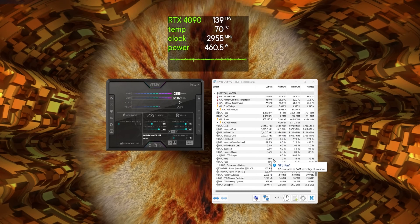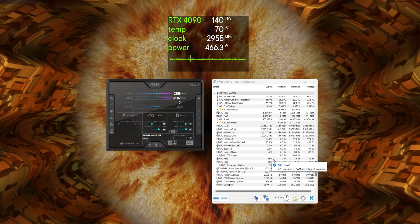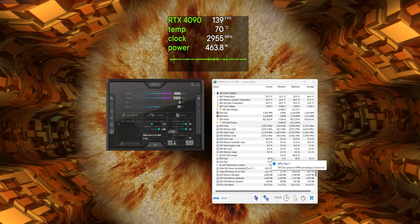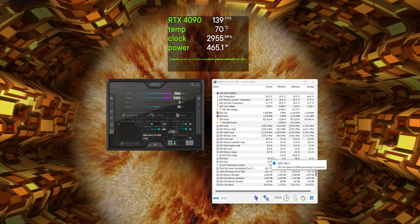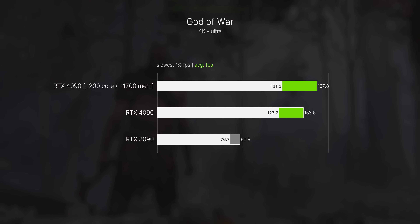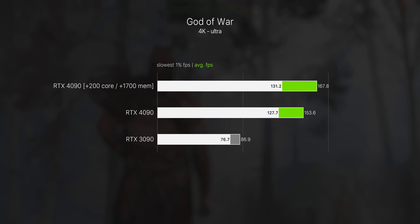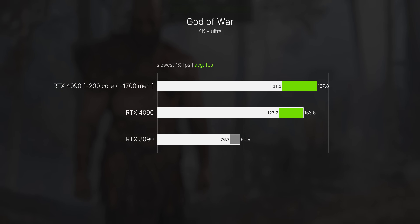Some quick notes on overclocking: I managed to get the 4090 close to the 3 GHz mark. Plus 220 on the core wasn't fully stable so I lowered it to plus 200, and that was absolutely fine. I also managed plus 1700 on the memory, making for the fastest GDDR6X speeds I've ever seen. In the end it's about a 9% bump to gaming performance in God of War. Not really a GPU you'd need to overclock, but there's a bit more headroom than usual, which is always nice.